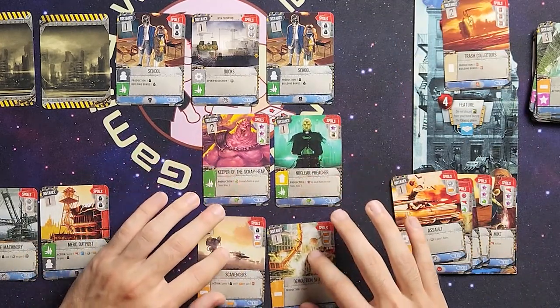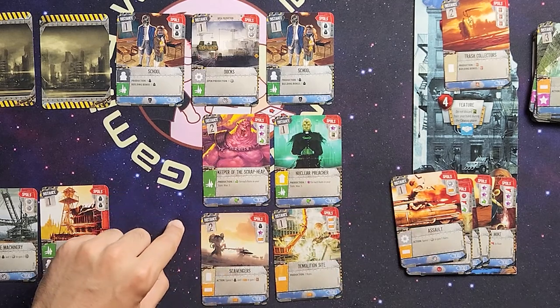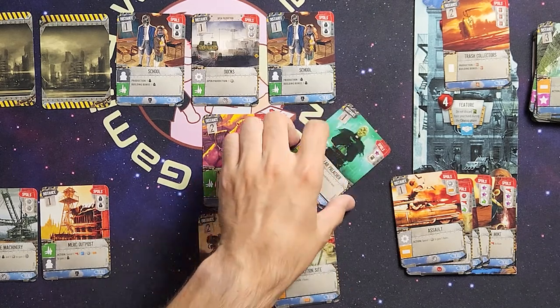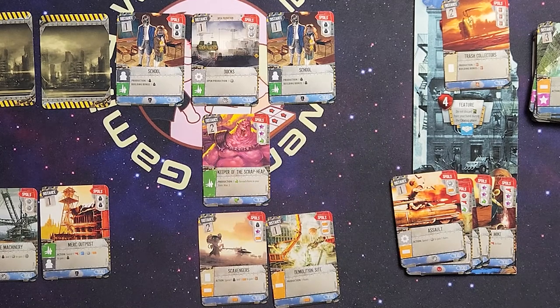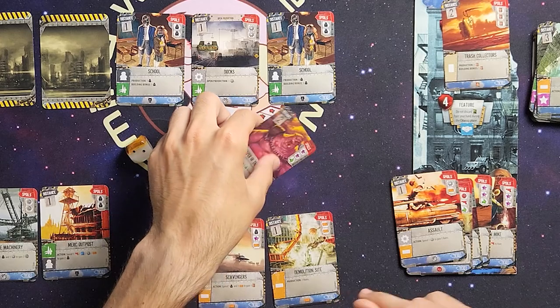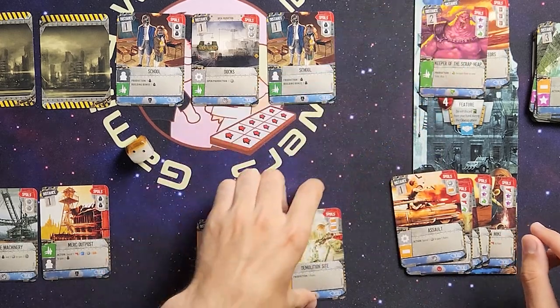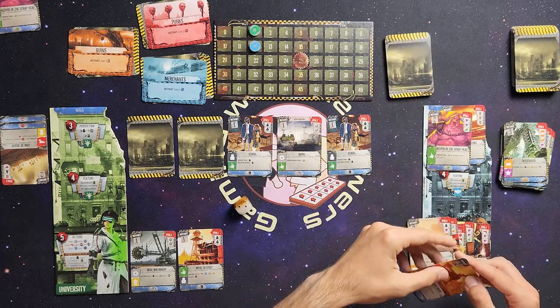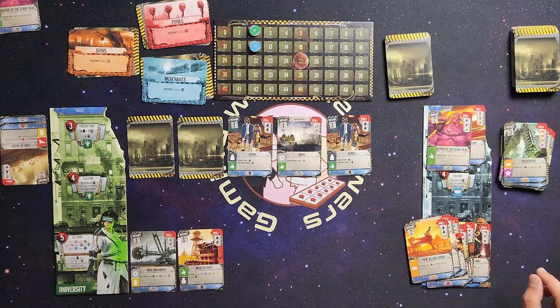Back to the lookout phase. Cards available: keeper of the scrap heap — produce one bullet for each ruins in state; nuclear preacher — produce one victory point for each ruins in your state; scavengers — spend one worker and one brick to gain the top card of the deck; and demolition site — produce one ruins. I'm definitely taking the nuclear preacher. Rolling — that's a two. He takes the scrap heap. I'll take the demolition site. He gets the scavengers plus new village rising.